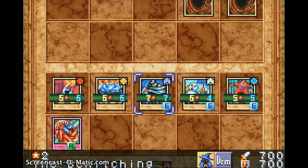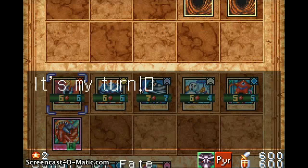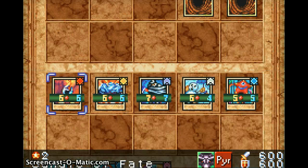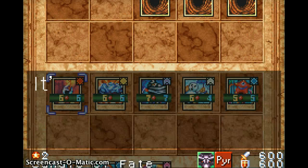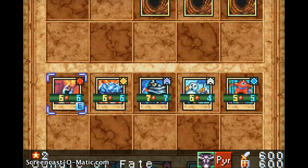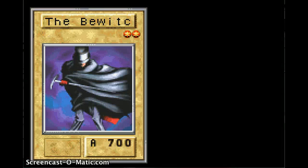Trap cards can't be just regularly activated — they have to be triggered by something. Like, triggered by, you know, like a trap. Kind of self-explanatory. Ediboggen's gonna destroy his card that was trying to attack me, and I'm just gonna attack him with the rest of our cards.